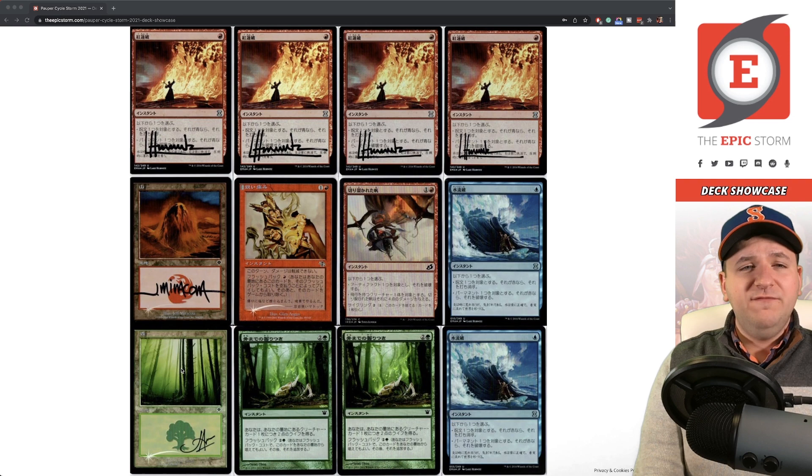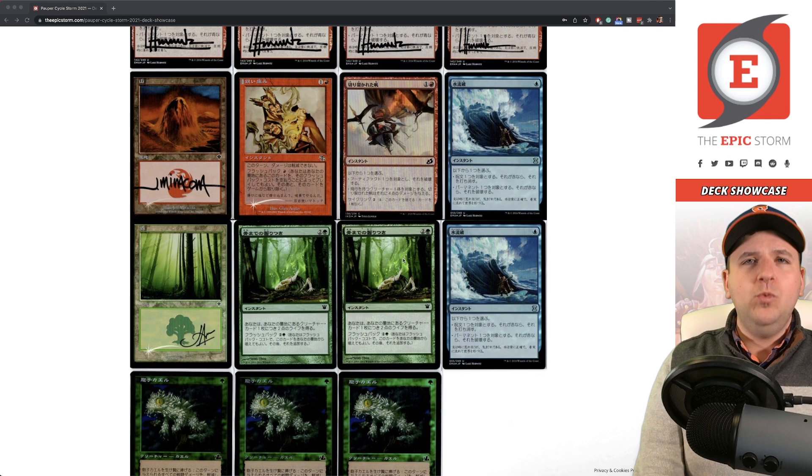Another reason I don't love Dissenter's Deliverance or Wilt against blue decks is that you'd have to board in Forest and Mountain, which I don't want to do. With Shredded Sails I can board it in the same matchup as Pyroblasts without needing a green mana source.